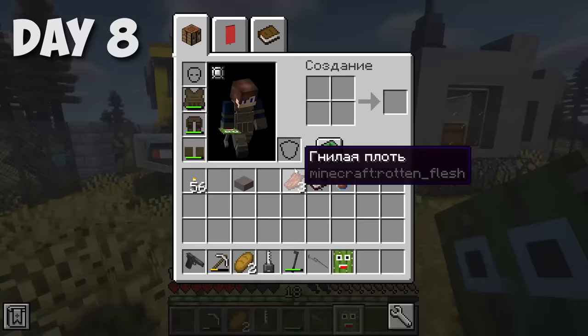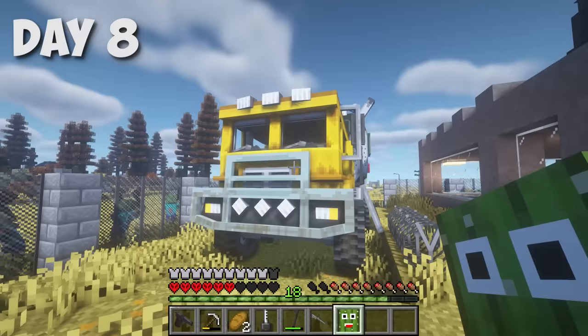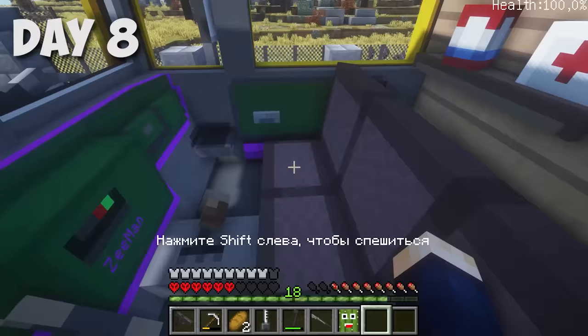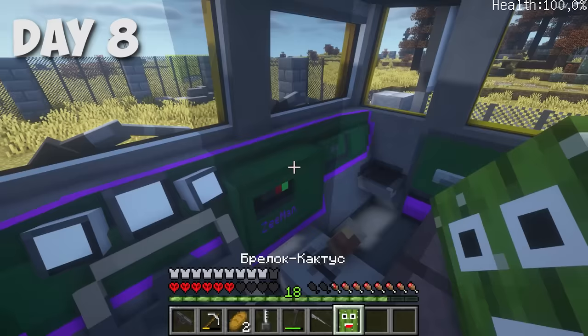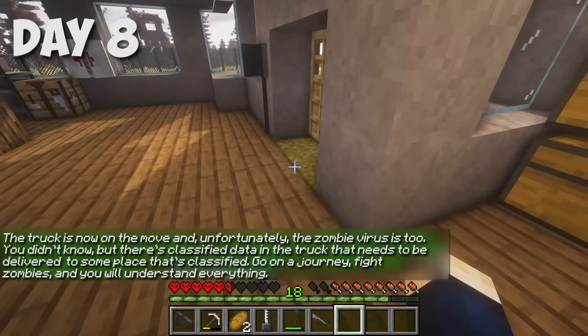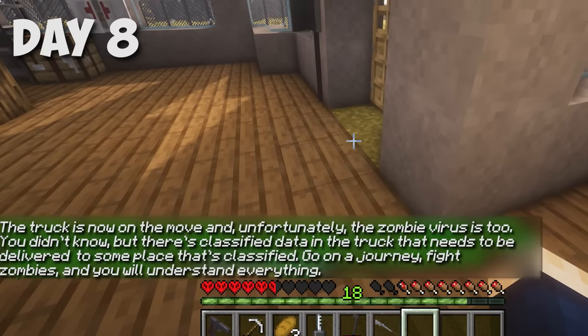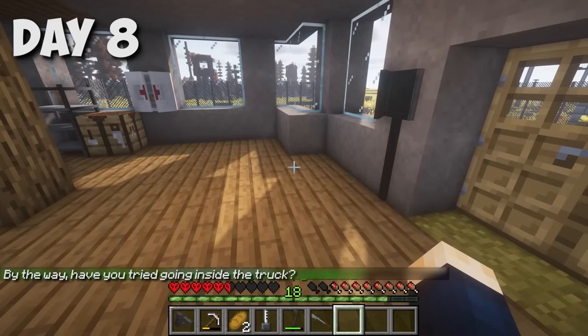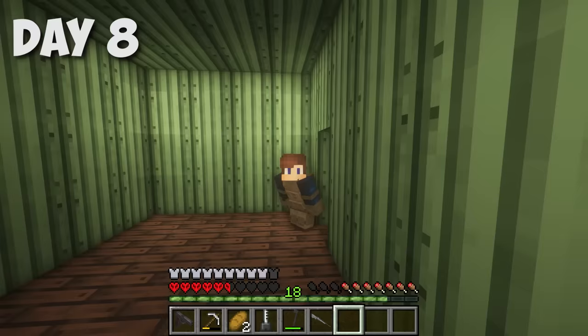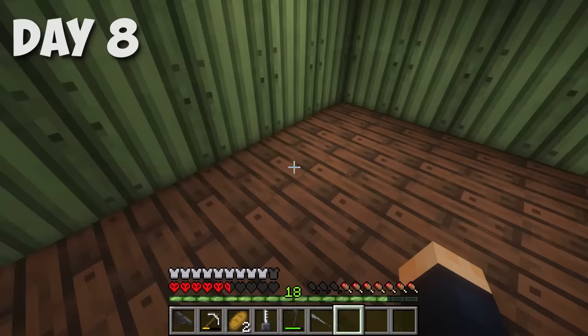I wondered what the cactus keychain was for, and thought maybe it's an upgrade for our truck. I ran around the truck trying to find where to add the upgrade, then realized it should be installed inside. A new line appeared — this is our first upgrade! While sorting things at home, a notification popped up in the chat: 'The truck is now on the move, and unfortunately the zombie virus too. There's classified data in the truck that needs to be delivered somewhere classified. Go on a journey, fight zombies, and you'll understand everything. By the way, have you tried going inside the truck?' I went inside — I'm just inside the truck! I think I can make my mini base here.